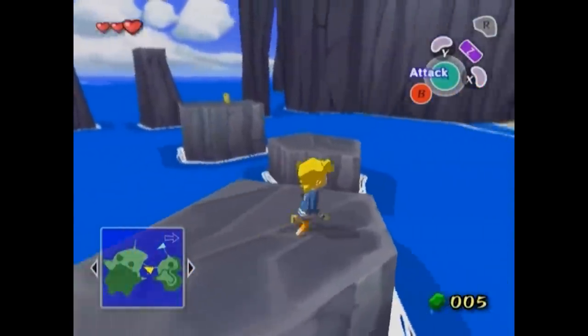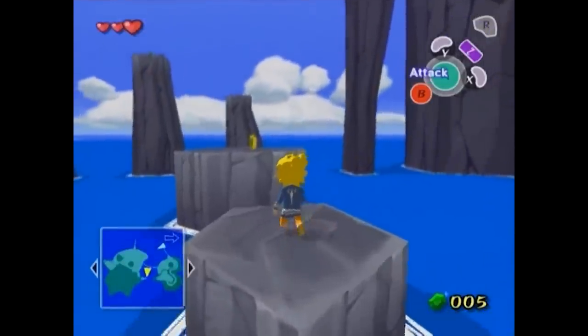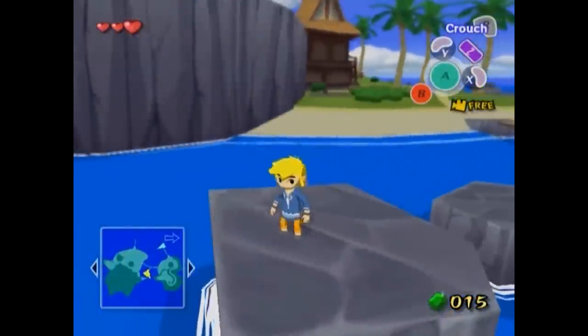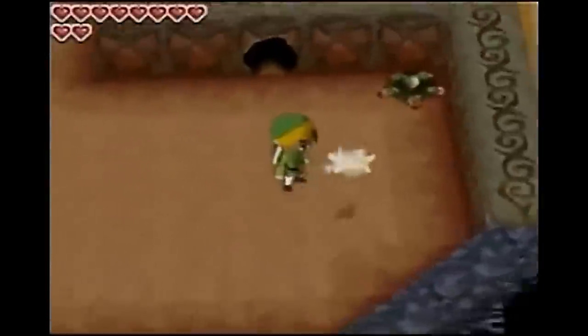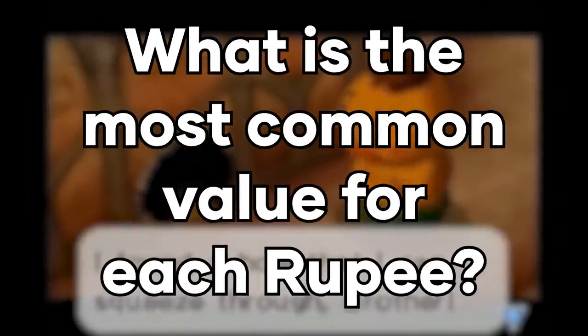In this video I'm going to go through every mainline Zelda game and explain what value each color of rupee has, and then take a look at everything together at the end to see what kind of stories the rupees are telling us. I'll be looking at simple things like which rupee has the highest value across the entire series, but also more complex topics like which rupee has had the most different values across all the games, and above all else, what value is most common for each color of rupee.